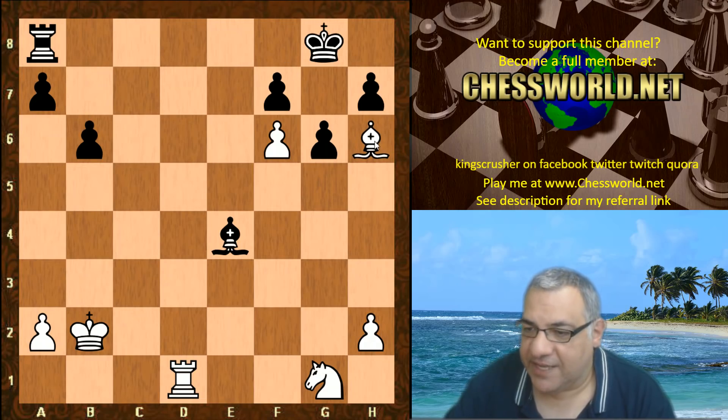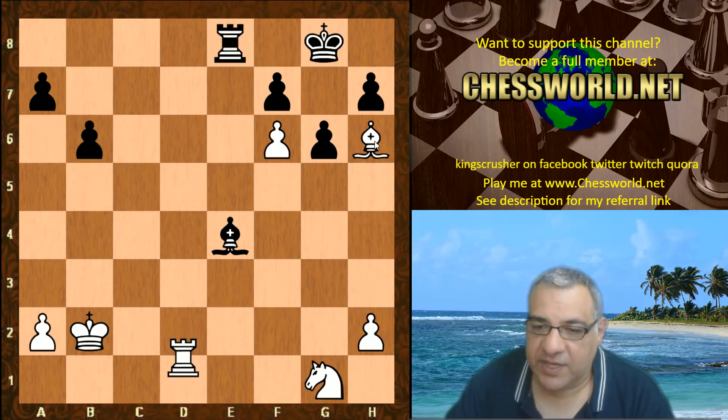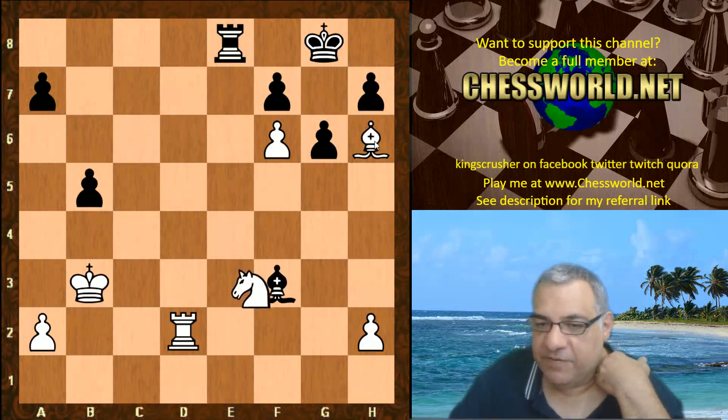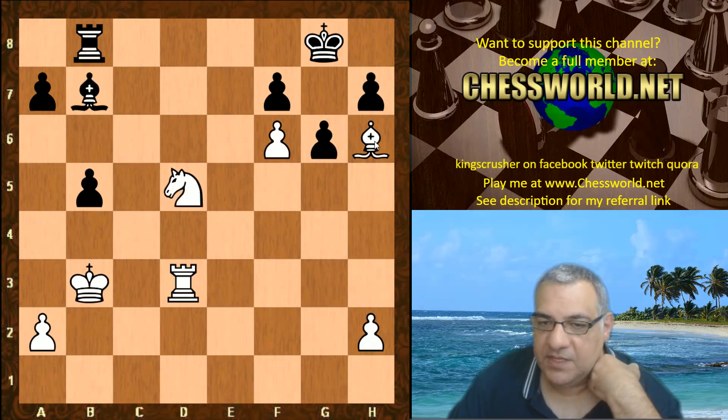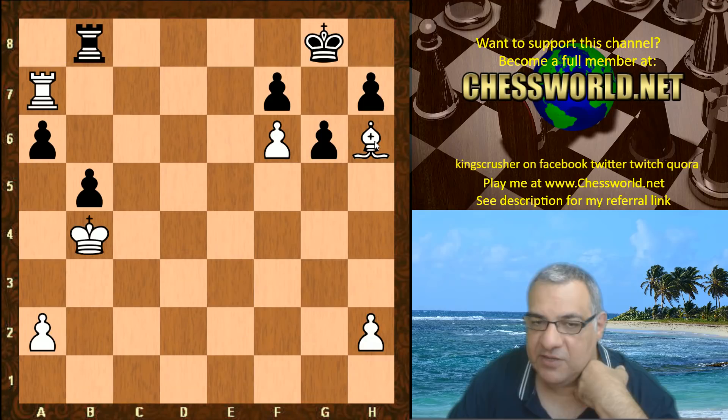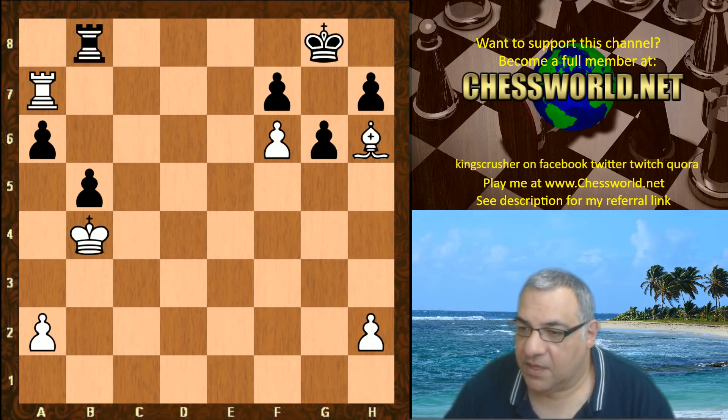For example, Rook d2 and the knight can improve its position. This is just all over really — it's just a bishop up. There's no real defense, with Black losing queenside pawns eventually. So h6, Bishop takes, Bishop takes.